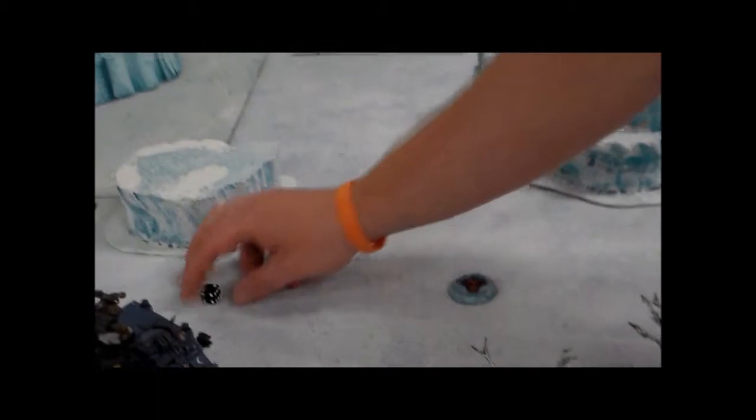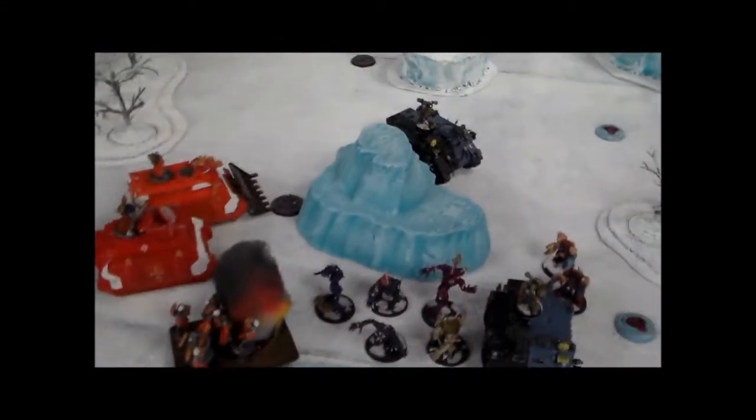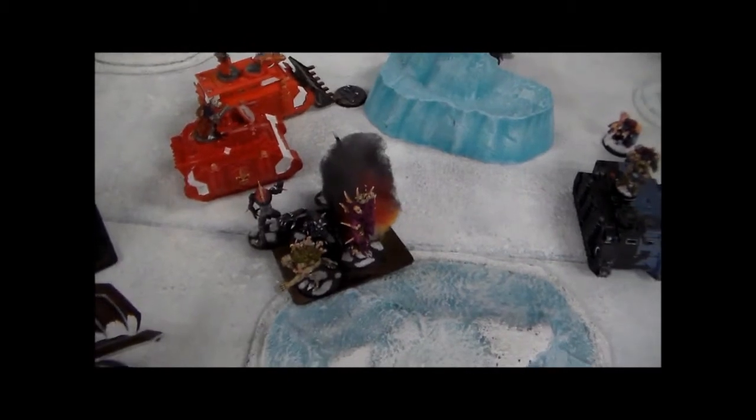He's got the combi-bolter, which is twin-linked. Score a hit, but Matt saves the damage. That's pretty much all he gets out of the shooting phase. So the spawn charged into the sister squad, and basically with Matt's terrible rolling, I managed to run him down. Made him take eleven saves, he failed four of them, then failed the leadership test, and the spawn gave him a sweeping advance and took him out. They're just hanging out in the crater now.